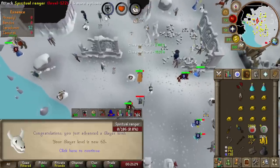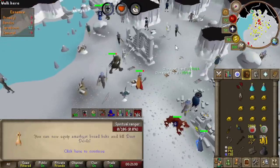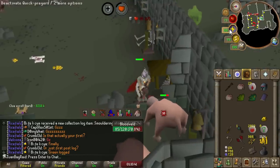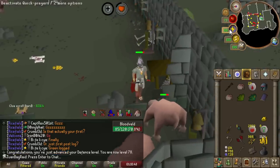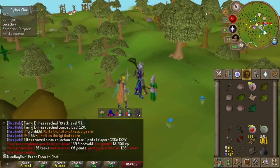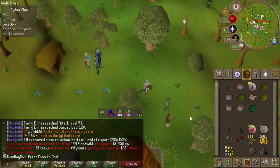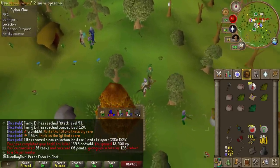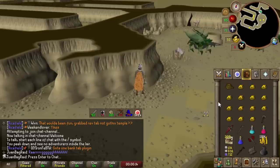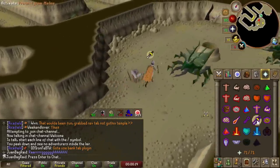Their spawn time is really bad though. 65 slayer - oh, I can kill dust devils, that's really nice! Another defense level. Cave horrors? Nah, can't be bothered. We're just gonna try to do the calphite queen without a task. Hopefully it doesn't take too long - let's yolo. Hopefully we can pull this off in one try.